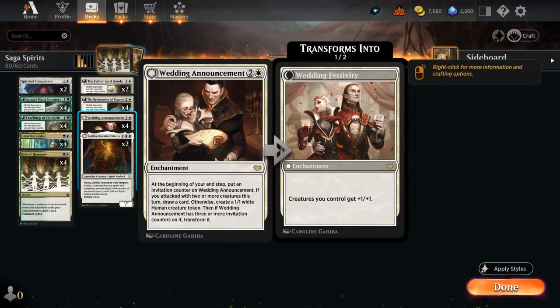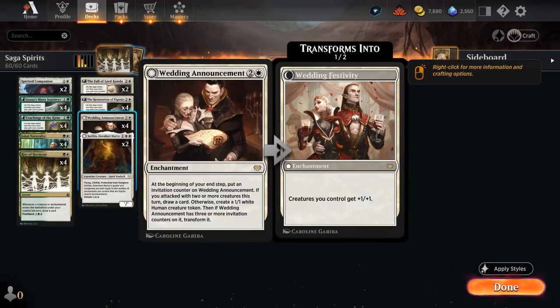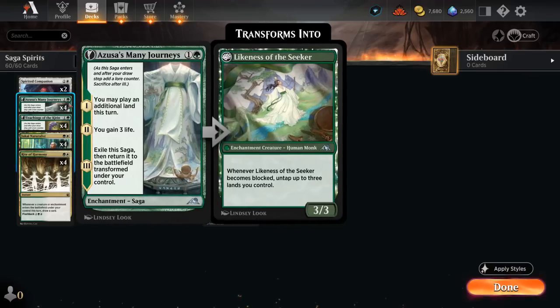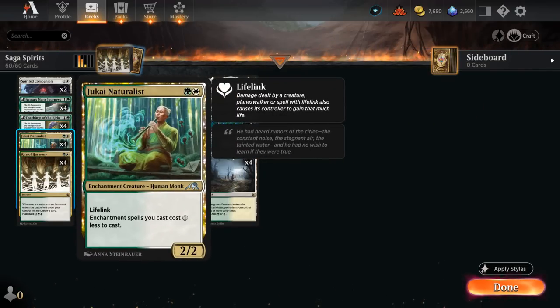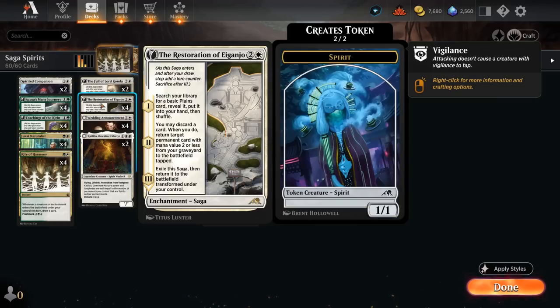At three mana, we have the full set of Wedding Announcement — a very powerful Standard card making 1/1 tokens and potentially drawing if we attack with two or more creatures. In this deck we're often better off just making a token so we still get to draw with Rite of Harmony — the best of both worlds — and eventually it gives our team a plus one plus one. We have the full set of Restoration of Aganjo, which can find lands when it enters, keeping us hitting land drops and making Many Journeys effective in the mid to late game. Its second chapter lets us return a permanent with mana value two or less from the graveyard to the battlefield after discarding a card.